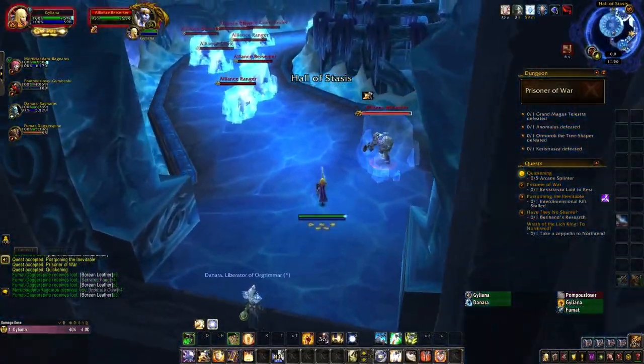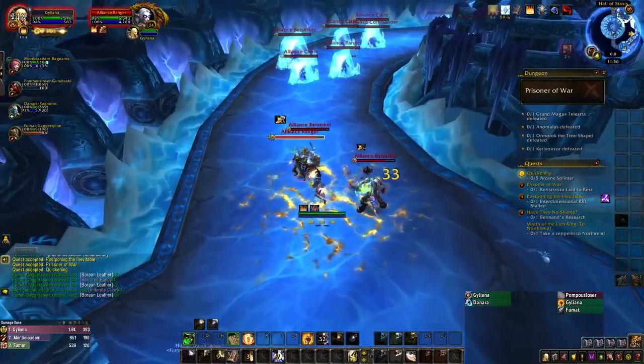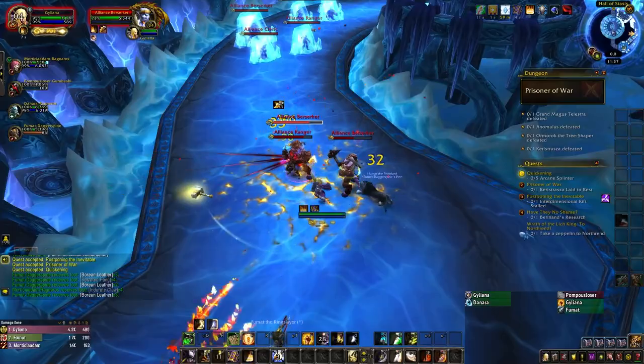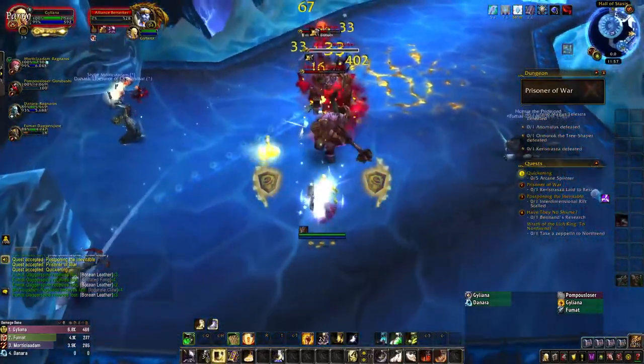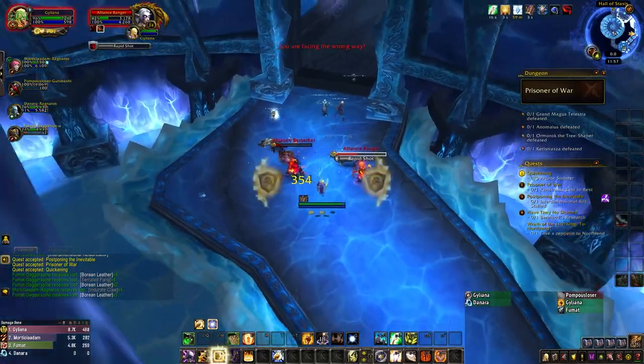We've reached the Hall of Stasis, and this room is a bit interesting. The mobs within this area are all soldiers of the opposing faction, so Horde players will fight Alliance mobs and vice versa. The health, damage, and abilities for both versions of these mobs are identical. Within the Hall of Stasis you'll encounter three types of mobs: a Berserker, a Ranger, and a Cleric.